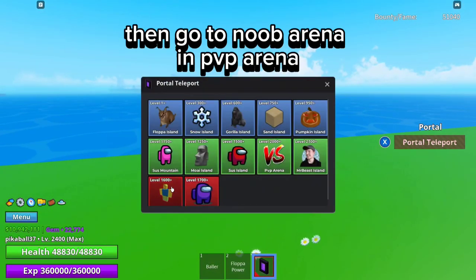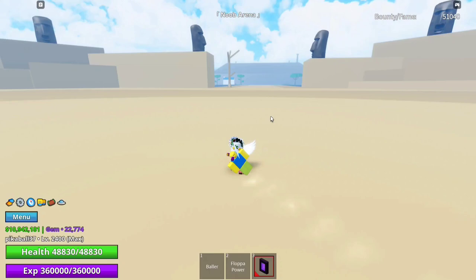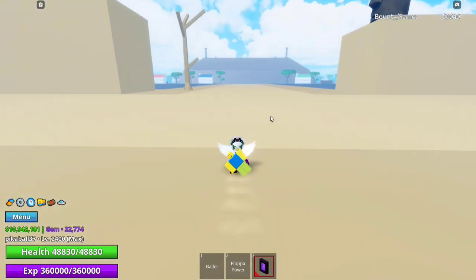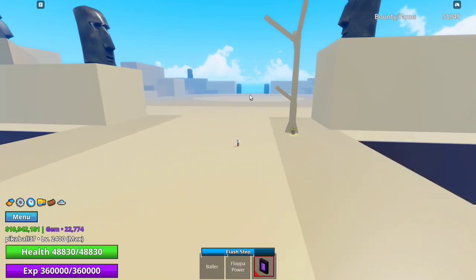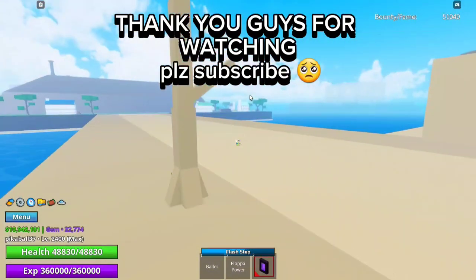Then go to noob arena in PvP arena. Evil noob spawns in the middle of the arena — he has a 5% chance of dropping yellow blade. Thank you guys for watching, please subscribe.